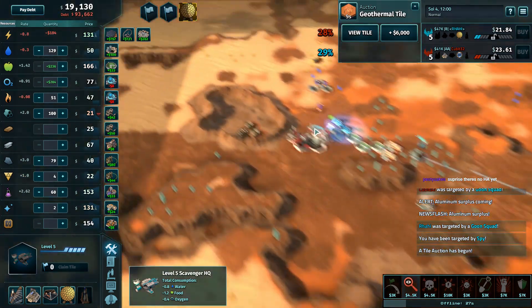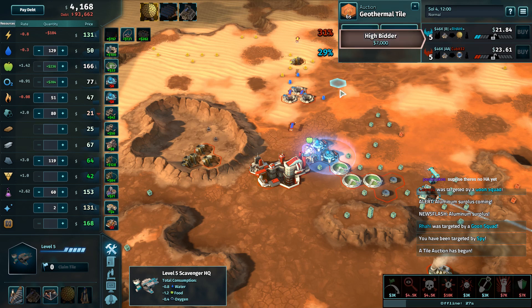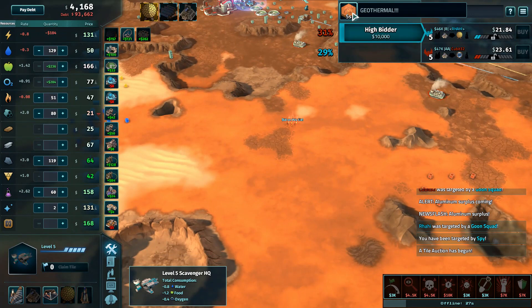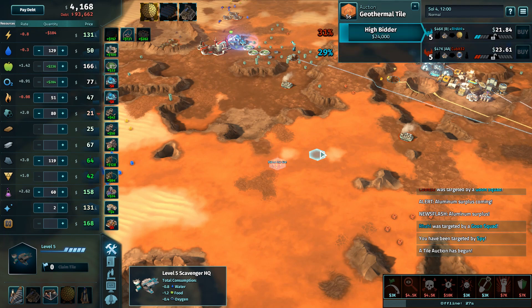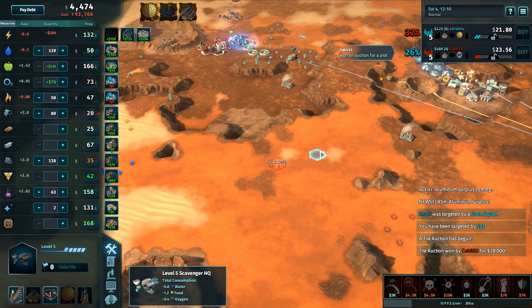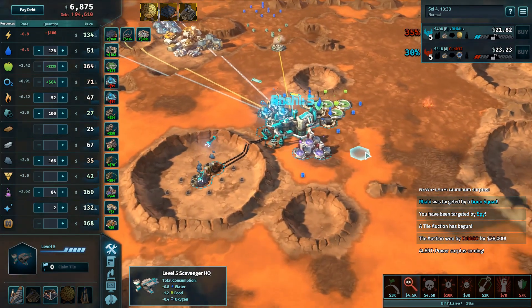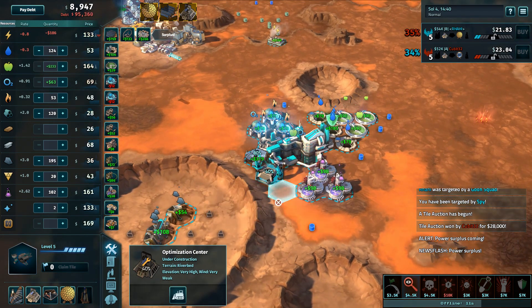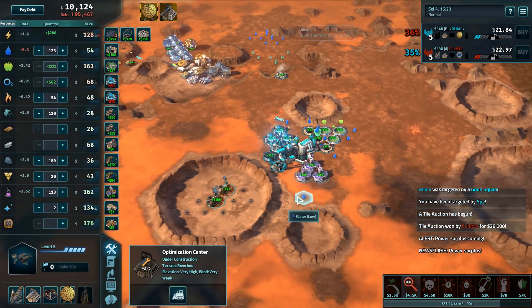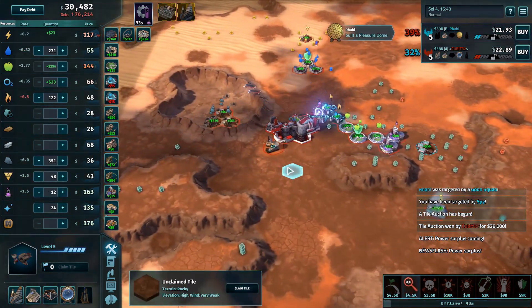A Hack Array and then moving into Iron — neither player is in Iron, so whoever gets a bigger stockpile of Iron first could easily use that for the Hack Array. The auction code has decided that players are letting power get too high and so a geothermal tile comes out — Qubit looks like he's going to snag it for $28k. Sold! This neck and neck race between Rahi and Qubit — hard to tell who's going to win it.